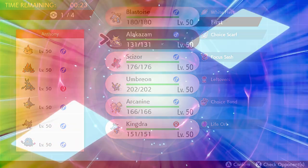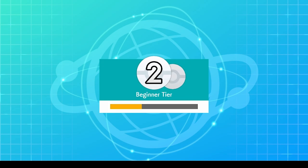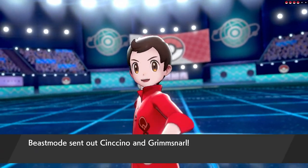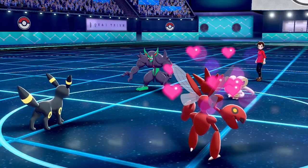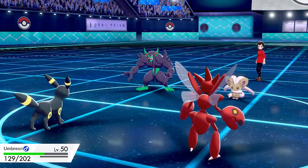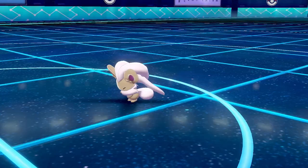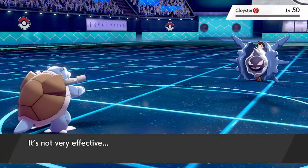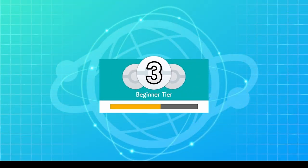With an already interesting start to this adventure, we swiftly move on. The next opponent is pretty straightforward, taking our record to two wins and zero losses. Our third opponent was a lot trickier — they led with Grimmsnarl and Cinccino while we went with Umbreon and Scizor. I tried to set up a Swords Dance for an early sweep, but Cinccino pulled out an unexpected Attract, and Scizor wasn't able to attack for the next two turns.